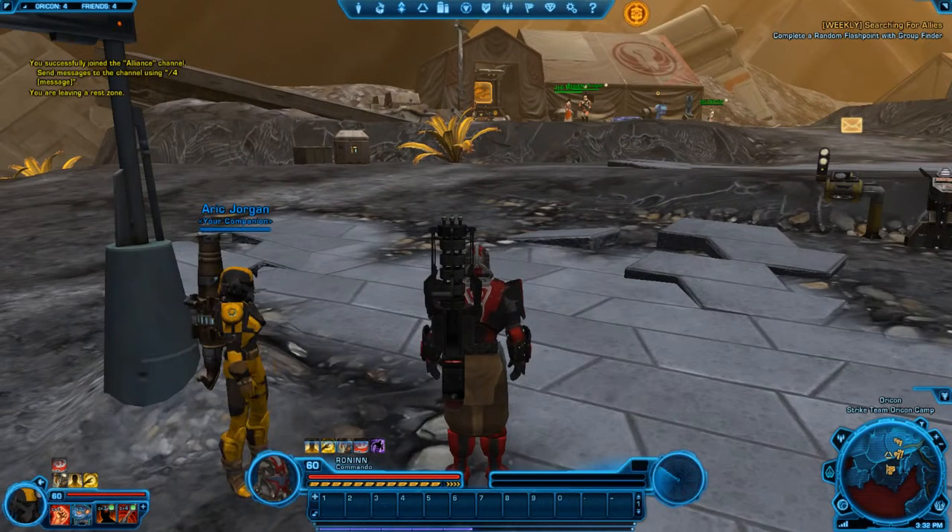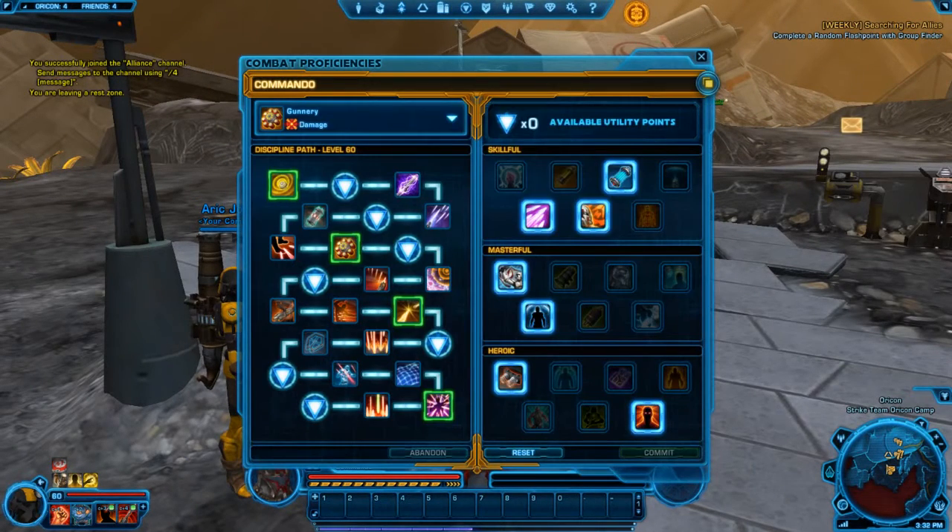In my spec tree, I have it set up so that Recharge Cells now immediately recharges 15 additional cells and grants 10% Alacrity for 10 seconds. I also have All Healing Received and Endurance increases, Hail of Bolts damage increase, and Reactive Shield, which reduces damage taken from area effects by 30%. Additionally, while stunned, you take 30% less damage from all sources, and one talent allows me to fire Bolt Storm while moving.